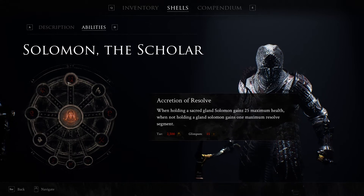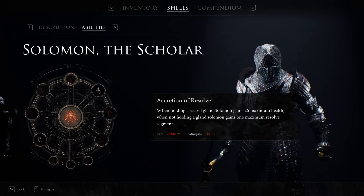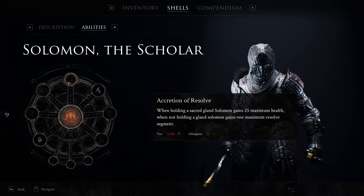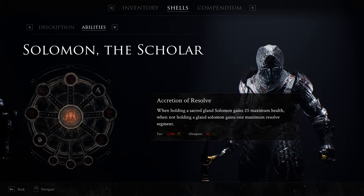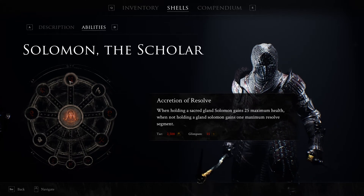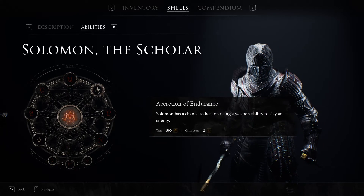The Accretion of Resolve — when holding a sacred gland, Solomon gains 25 maximum health. When not holding a gland, Solomon gains one maximum resolve segment. I'm about five hours into the game and I haven't found a gland as of yet, so I don't know how common they are if I'm honest.